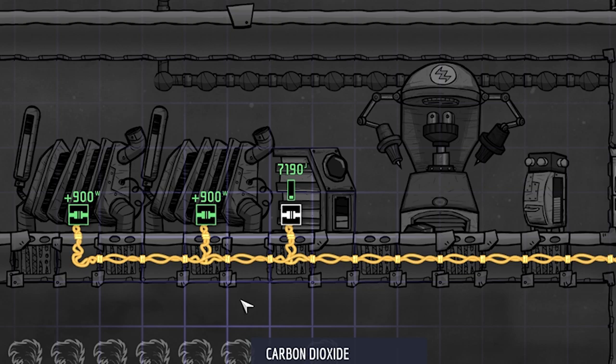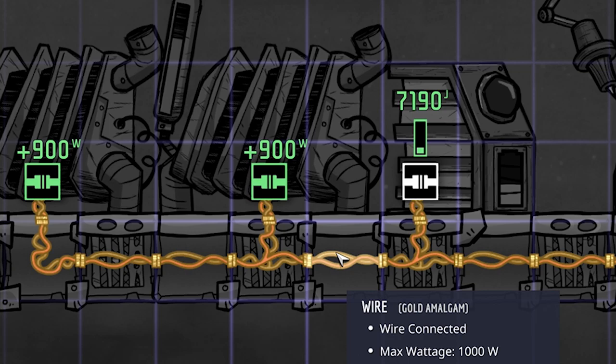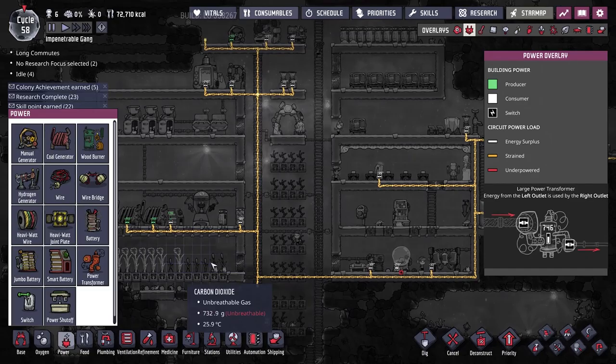Right now we're producing 1800 watts, which is another problem. This bit of wire has power coming from both generators — it can only carry a thousand but it's having 1800 watts pumped into it, which is why it's got this orange strained color. Eventually these are going to start burning out and breaking.